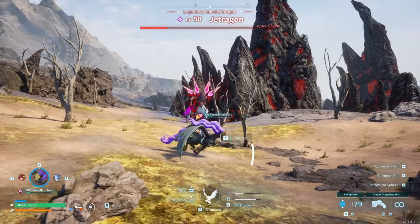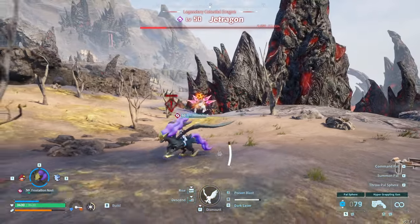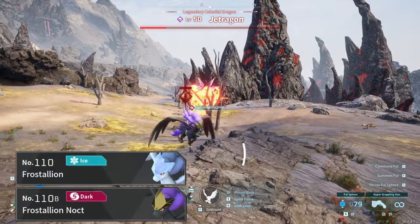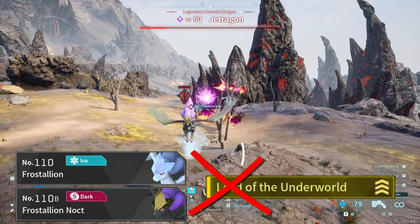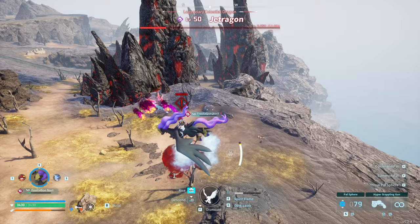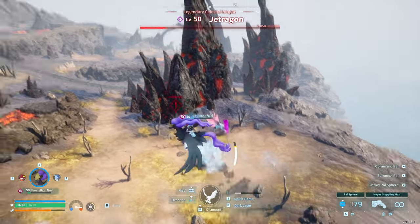In typical top competitive team building, we run into our first hurdle — neither of the Frostalions can naturally have Lord of the Underworld, so we'll have to do some specialty crossbreeding to fix that. Time to dive into power breeding once again.